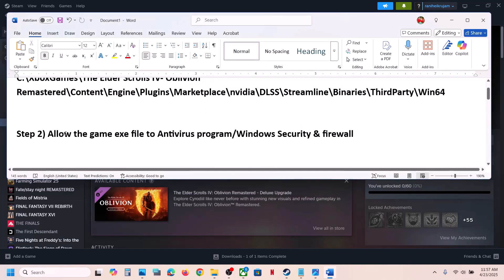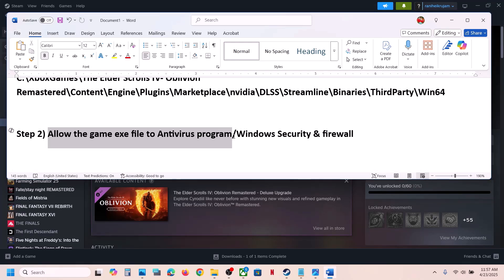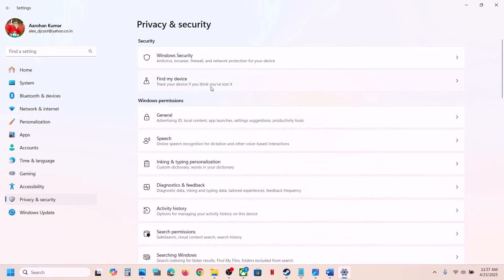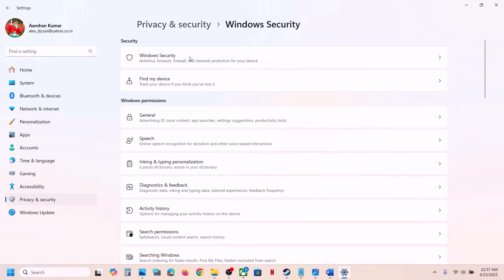The next step is to allow the game exe file in your antivirus program. If you have any third-party antivirus like Avast, Norton, Defender, McAfee, or whichever antivirus you have, allow the game exe file. If you're using Windows Security, open Windows Settings, go to Privacy and Security, click on Windows Security.